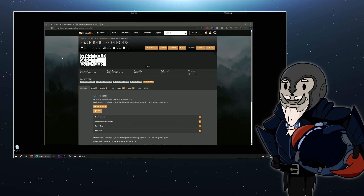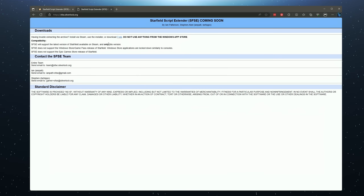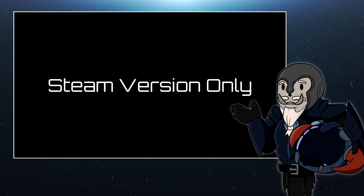Just make sure you only download it from Nexus Mods — I'll leave a link below to the exact page — or sfsc.silverlock.org, which is the official page, though at the time of making this video there is no download link there, so I would just recommend going to Nexus and getting it there. I should also point out that the Script Extender is only going to work, at the time of making this video, on the Steam version of Starfield, and in fact it's very unlikely that will ever change.